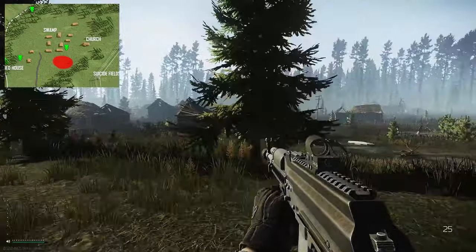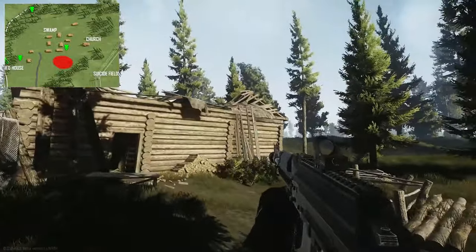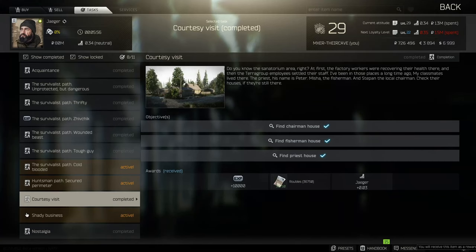You've also got another task here: find the informant for the Therapist. If you're leaving the chairman's house, it is directly in front of you on the hill. Hopefully you guys found this guide useful and I'll see you in the next video.